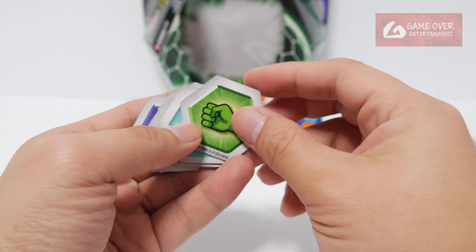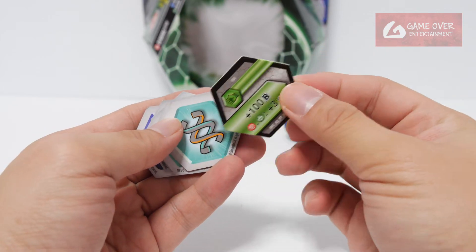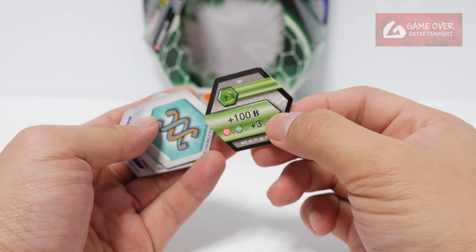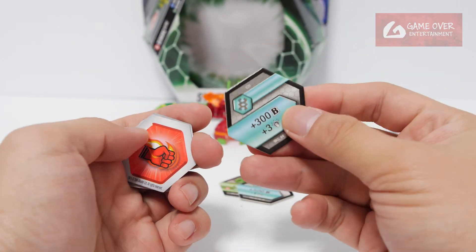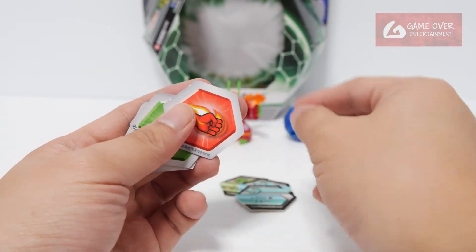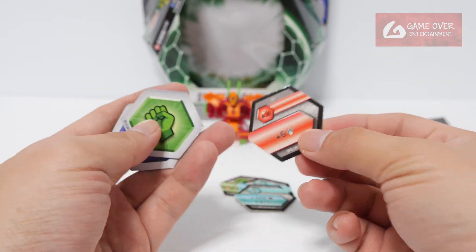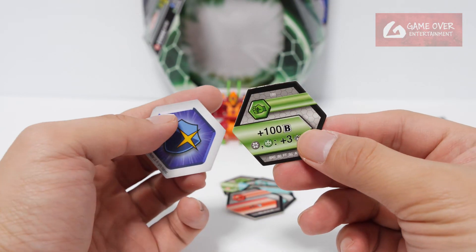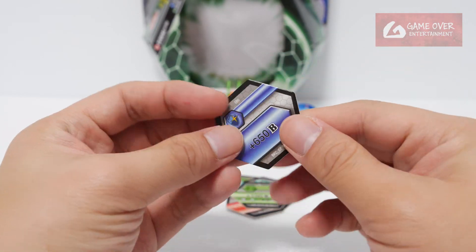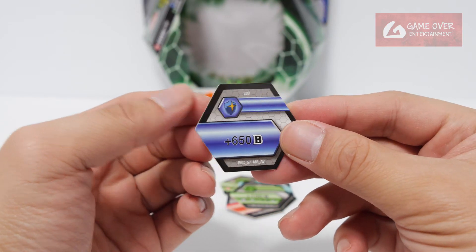Now let's take a look at the Baku cores. Green Fist: plus 100B, plus 3 damage on Pyrus and Ventus. Helix: plus 500B, minus 1 damage. Helix: plus 300B, plus 3 damage. Flaming Fist: plus 6 damage on Darkus and Ventus. Shield / Magic Shield: plus 650B.